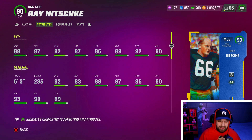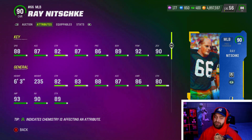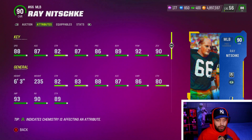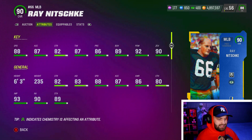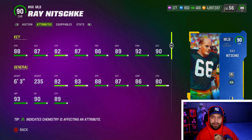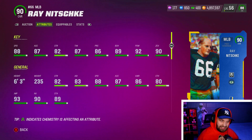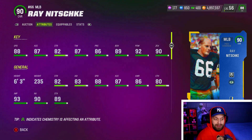At number 7 we have Ray Nitschke — hopefully I'm saying that right. This card is an animal. I got to use him on stream today and I love him. Linebackers are starting to make their way into the meta right now. If you power him up you can get lurker for only one AP, similar to Derrick Johnson. He is six foot three — very good for a user — 235 pounds, and 88 speed, which is insane. He literally has the same speed as Larry Fitzgerald, who is a very meta wide receiver.